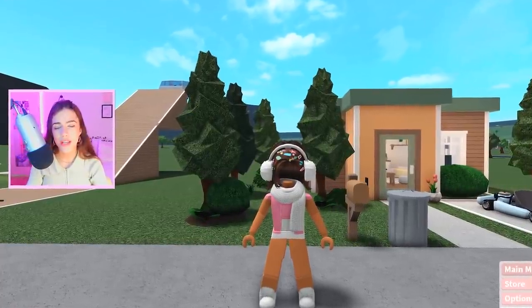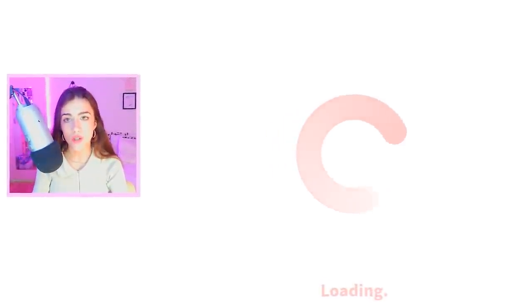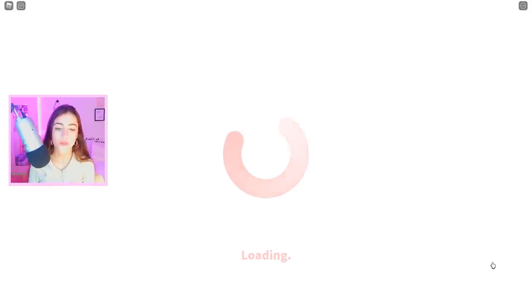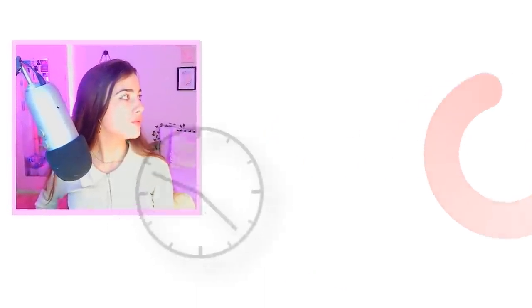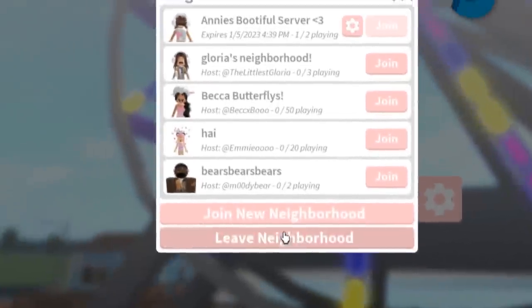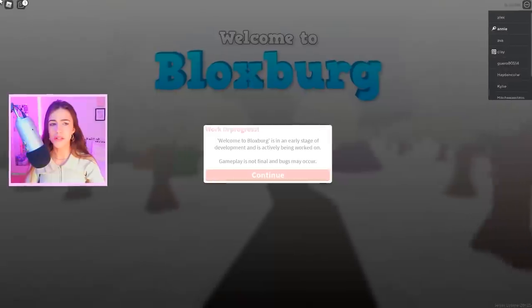Last but not least, if you're in a Bloxburg neighborhood server and would like to switch back to a public server, instead of completely leaving Bloxburg and rejoining, you can press main menu and wait through the loading screen. Then you can click neighborhoods, press leave neighborhood, and there you go — you've disappeared from the neighborhood and now you're back in a public server.